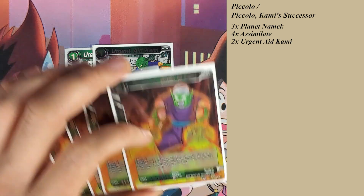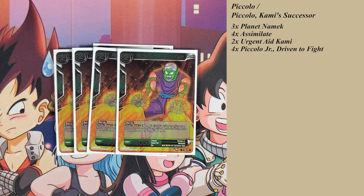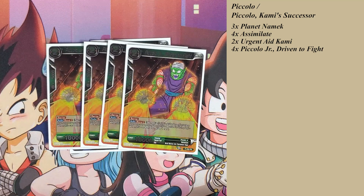My favorite one to play on the Piccolos was Piccolo Jr. It has Barrier, Bond 2 — if you have two or more Namekians in the battle area, when this card attacks, you draw one card. Typically if you turn one of that, turn two you play this, Bond 2 is activated, so when you swing your leader and swing this card, you're getting draws off that. And that begins all the excess draw engine.